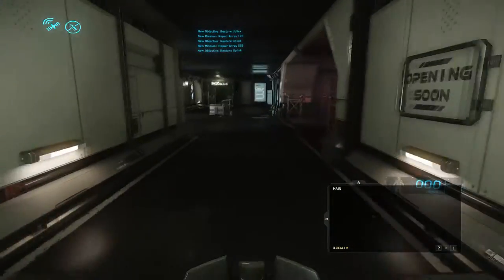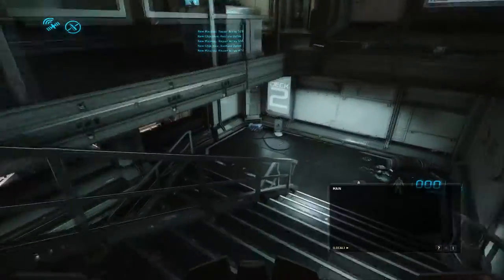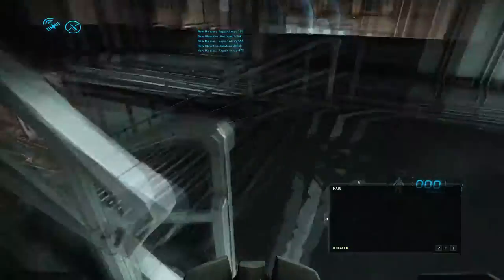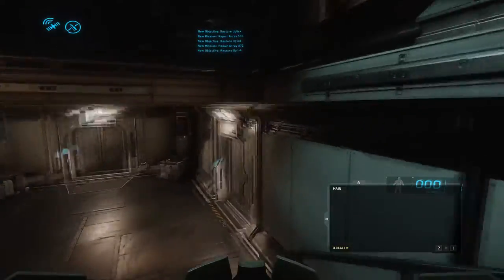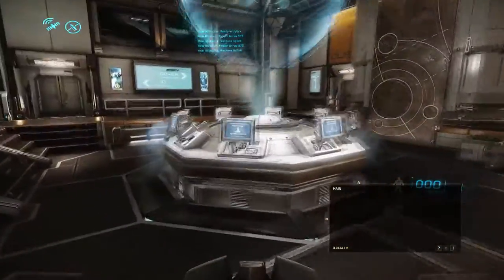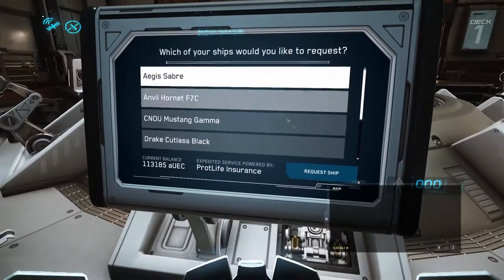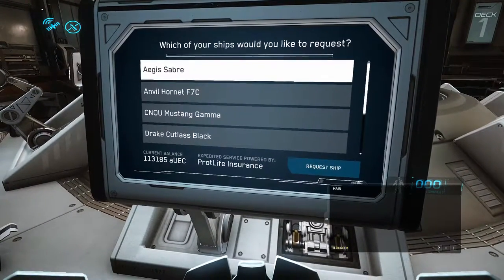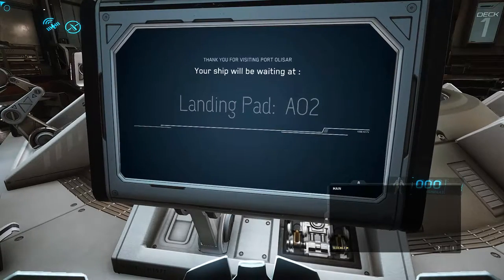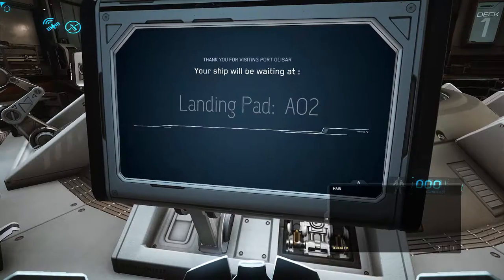First thing we need to do is grab a ship. I'm going to grab my Saber. It will be a little faster in a medium fighter like the Saber or the Hornets.